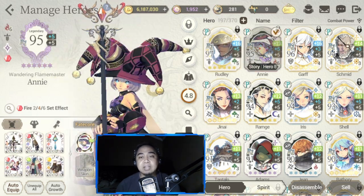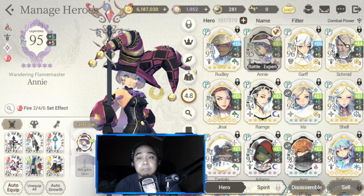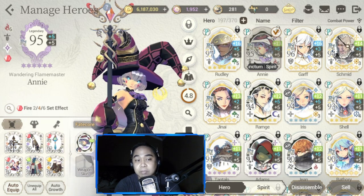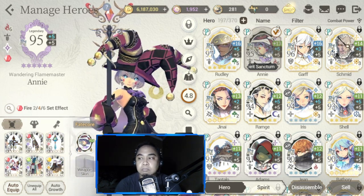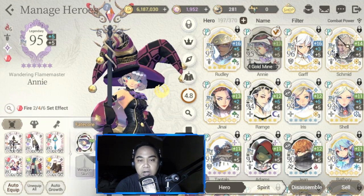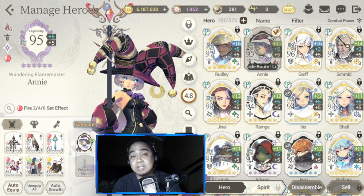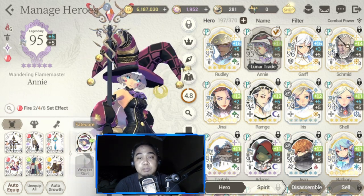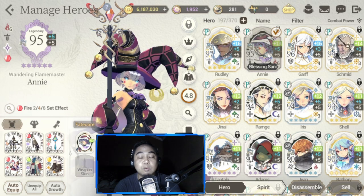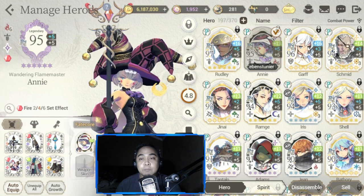Next is Annie. I've invested a lot in Annie ever since I started the game, but recently she's dropped out of the meta so I'm thinking twice about using her. I won't strip her gear or change her unleash potential because I'm still using her in PVP tag, but I might shift to FC Maggie to replace her.